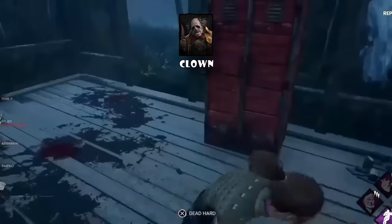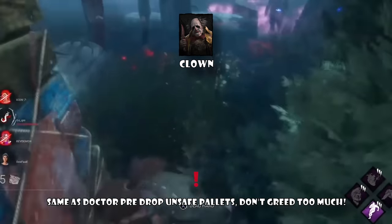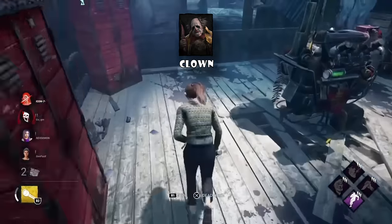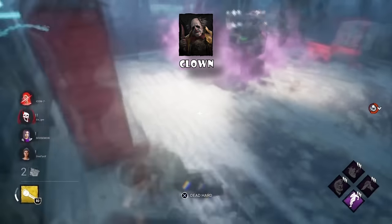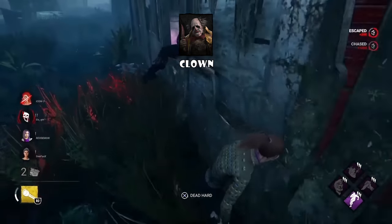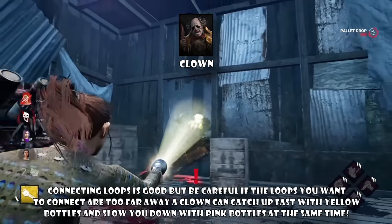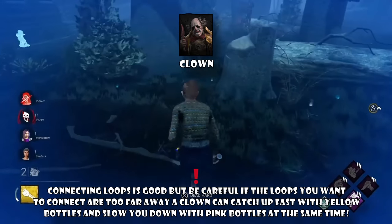Playing against Clown is similar to Doctor. When you approach a short filler pallet or short loop, it's way better to just pre-drop the pallet. Against a good Clown, you won't get a single loop out of it if you don't pre-drop. This doesn't apply to Shack, Cow Tree, or bigger loops — mainly just unsafe filler pallets. You can also bait Clown into throwing bottles — approach a loop, make Clown throw bottles there, then connect to the next loop. Try to count the bottles they throw so you know when they have to reload. If loops are too far separated, connecting is a little risky.